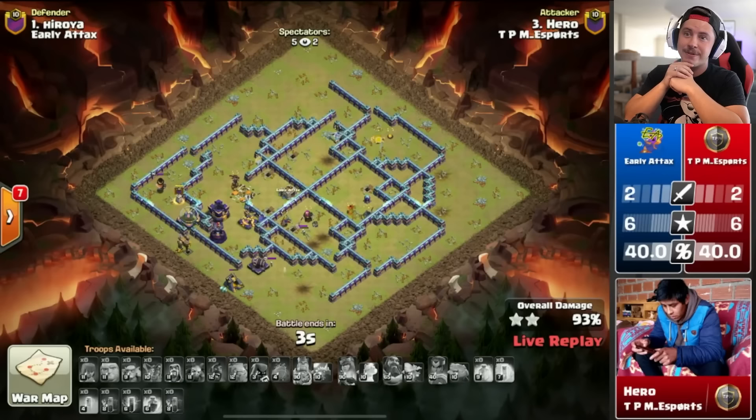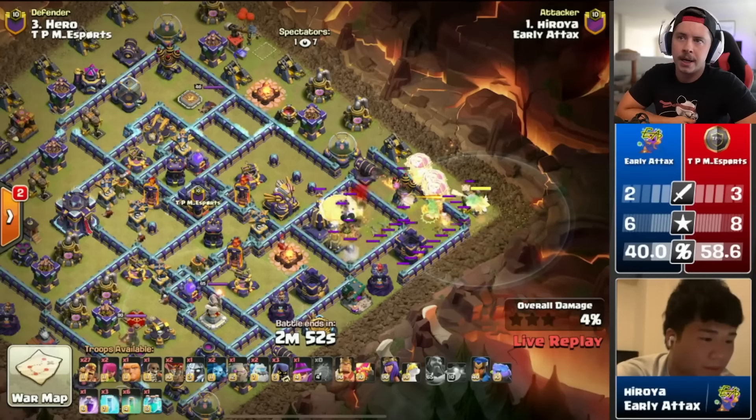Hero falls short — the first defense of the match at 93 percent.